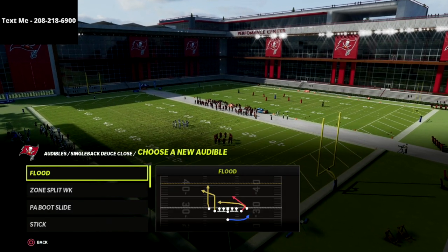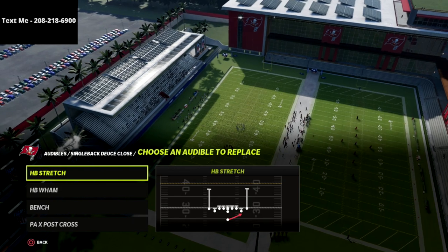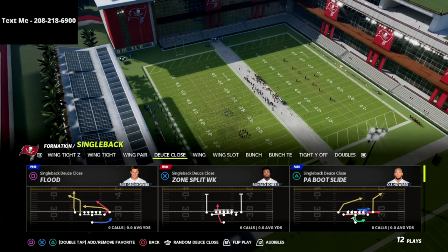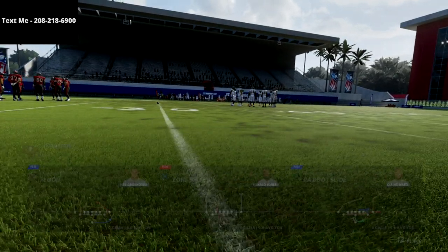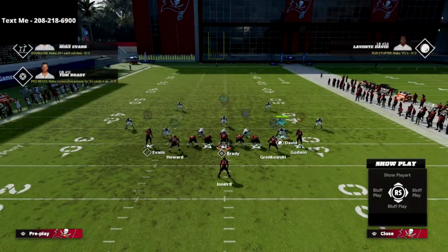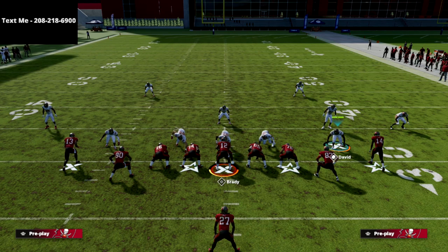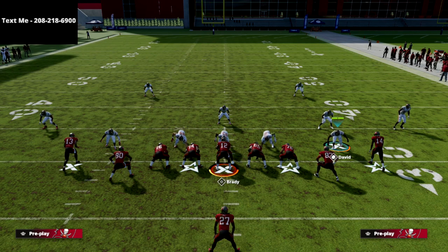In this video, I wanted to go over this play here — this play Flood — and I think this is one of the best passing concepts in Madden 22 this year. Before we go too far into this, I wanted to let you know about my text message membership, which is a completely free resource. You can get Madden 22 complete offensive and defensive guides for free. All you have to do is text the word Madden to 208-218-6900, and I'll shoot you a link to those guides. We release those every single week.